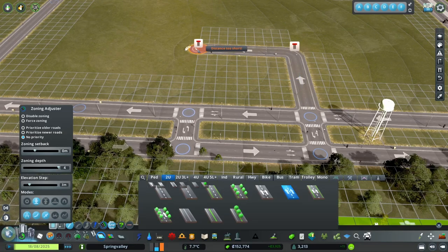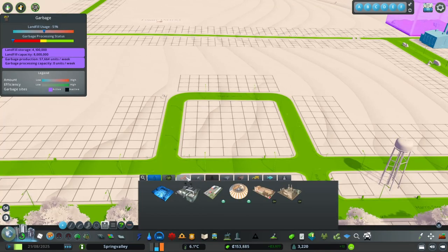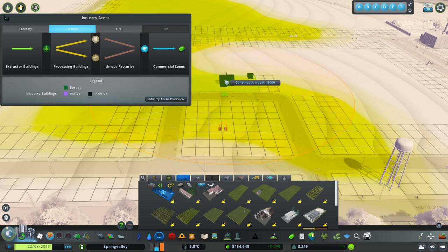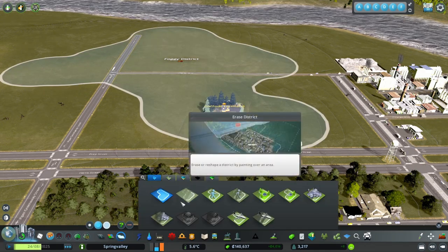Let's go into Industries and go into Farming. We're going to grab the Main House and just pop it in there. Now that we've done that, let's go ahead and do the zoning for it - we're going to go into Industry.